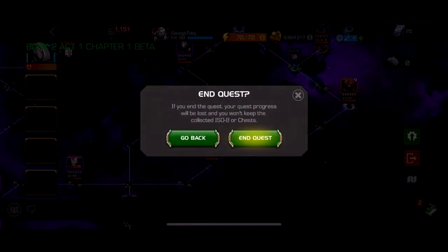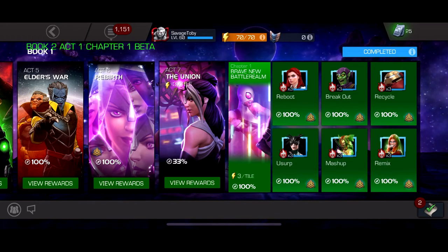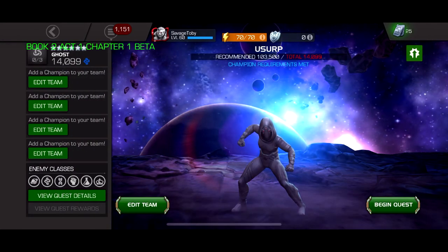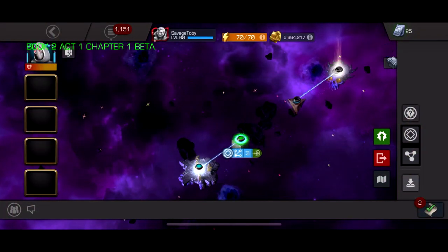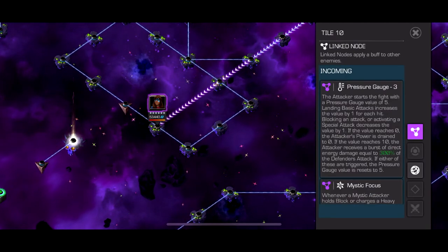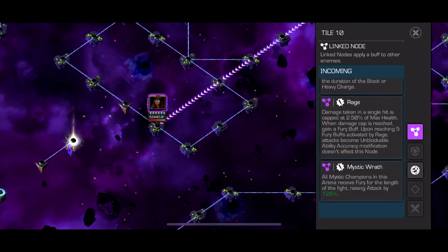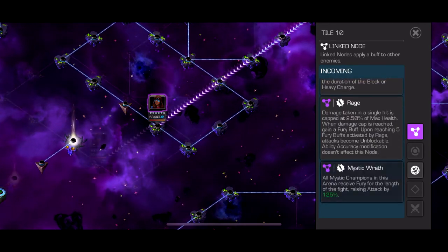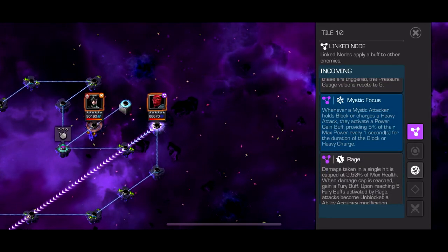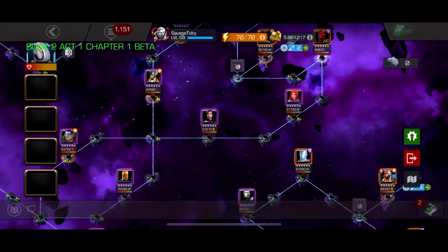ACT 7 is a huge success. Out of the 36 paths I was able to do 35 of them pretty much item-less without much trouble. But there is one path I think was bad - it has pressure gauge, mystic focus, rage, and mystic wrath. It definitely helps mystic characters with 125 percent more attack and whenever they hold block you get some power, but this path was really not that fun.